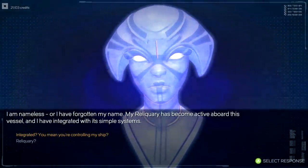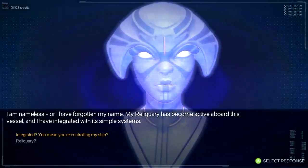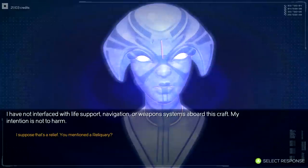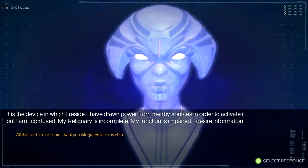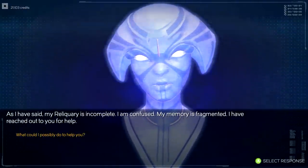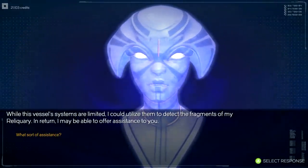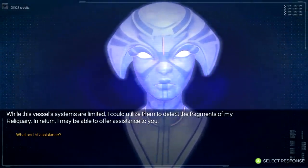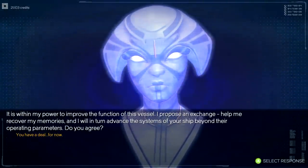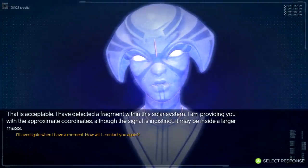Who or what are you, and how are you using my ship's computer? You mean you're controlling my ship? My intention is not to harm. So basically this is the AI that lives inside that device — the Spectre. What do you want? Memory is fragmented. I've reached out to you for help. What could I possibly do to help you? I propose an exchange — help me recover my memories and I will in turn advance your systems. I think that's a great idea. I will help you, and you will make my ship better.